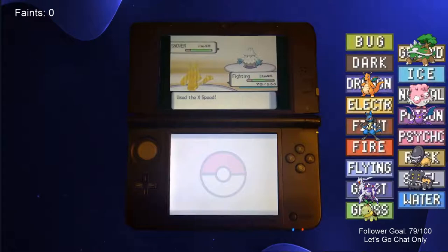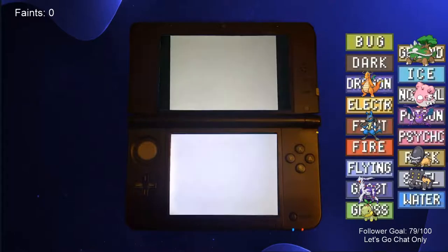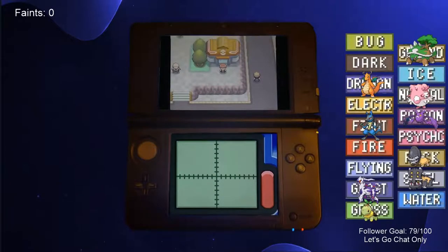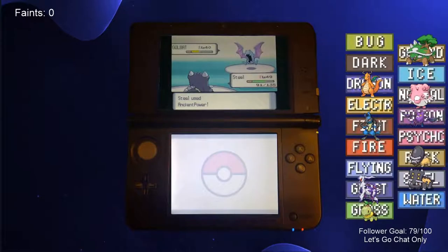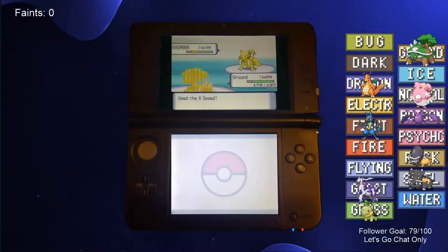We boosted Lucario's stats and swept Candice's team, earning us the 7th gym badge. Next, we traveled back to Veilstone to tackle Team Galactic's headquarters, where we had to battle Cyrus and Saturn. Cyrus's Murkrow and Golbat were countered by Bastiodon, and Lucario countered his Sneasel. Saturn was a little tougher, so we used a few X items, but still easily swept his team with Torterra.